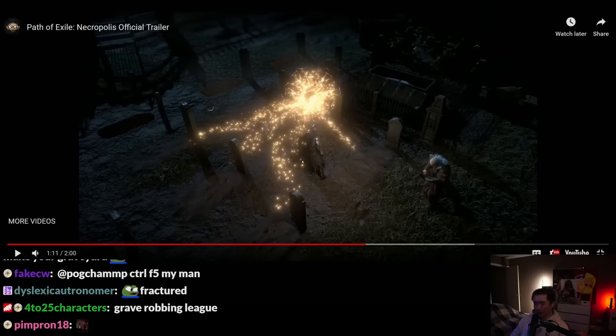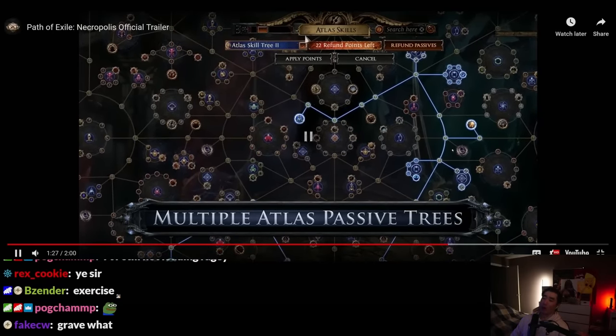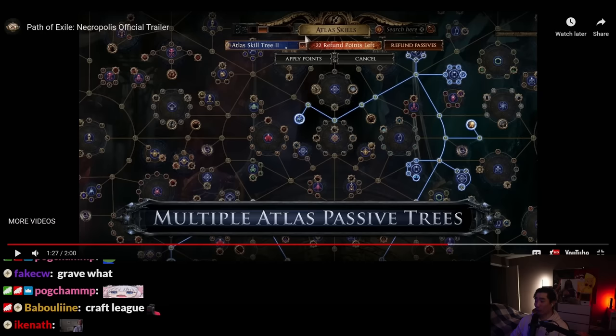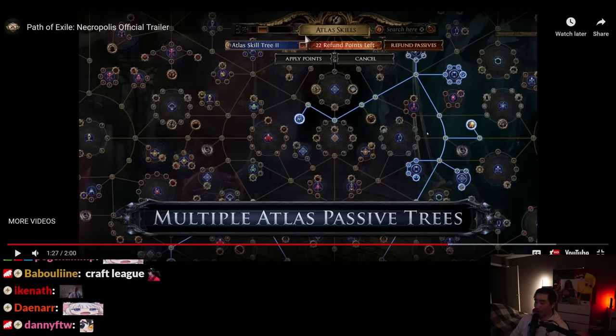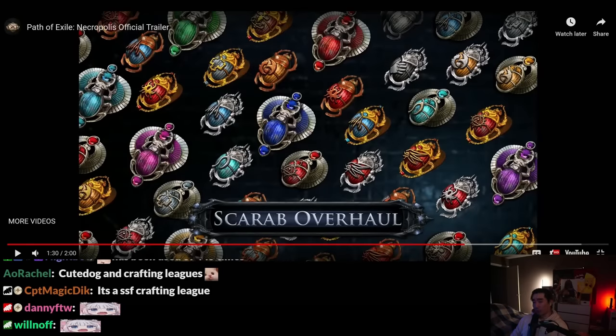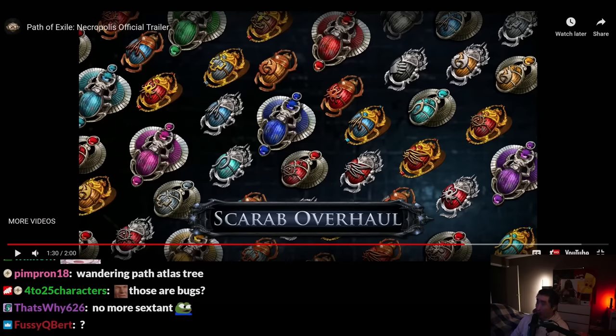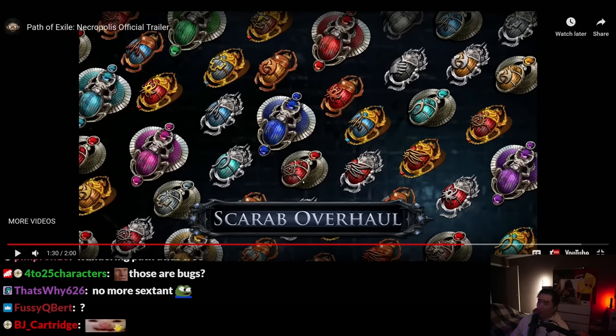This is a crafting league — tier 17 maps, multiple atlas trees, oh my god. Finally you can just switch to whichever master you want. Wait, did you guys know that scarabs look like this? Whenever they make the art really big and high definition I'm like what the frick — I had no idea that scarabs look like this.